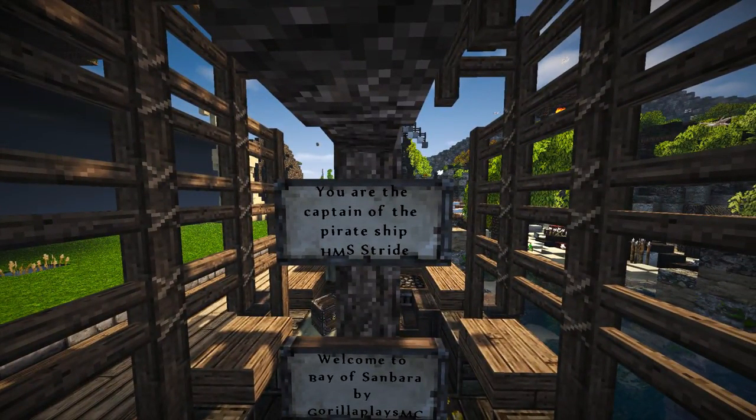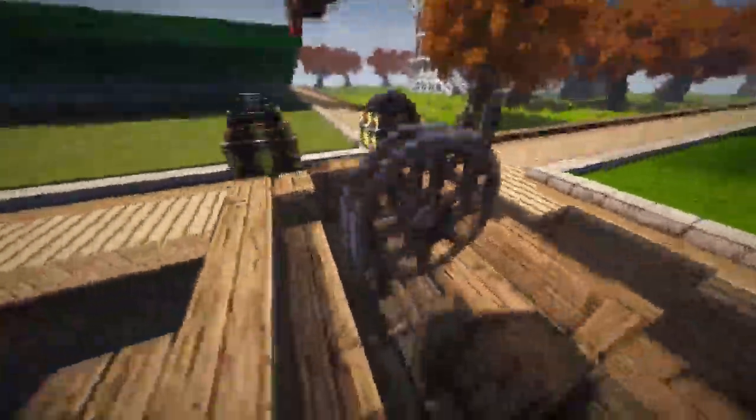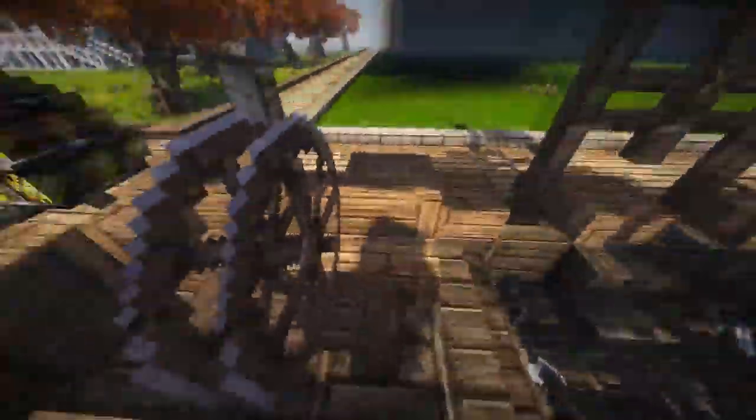Captain of the pirate ship, Hechma Stride. Welcome to the Bay of Sanbarra by GuerrillaPlays. Find the skulls and heads — I think there are seven, but he has no idea. We've got the wheel-y thing; this is one of these double wheels. That's actually really clever — I really like that.